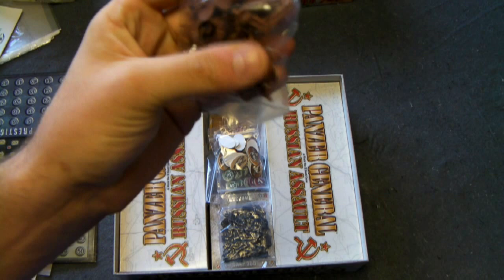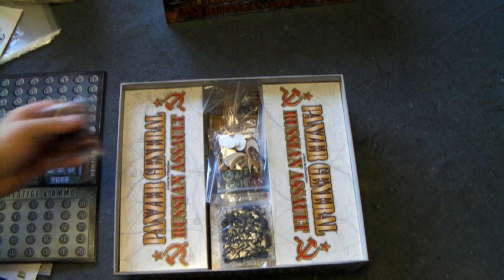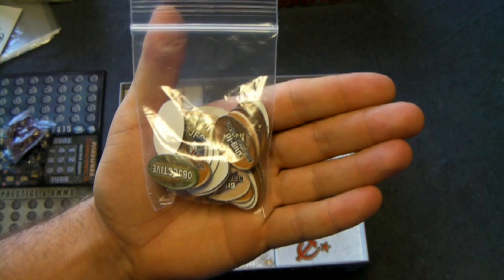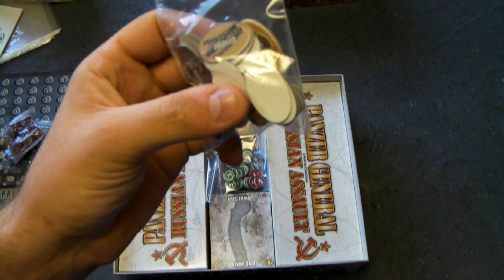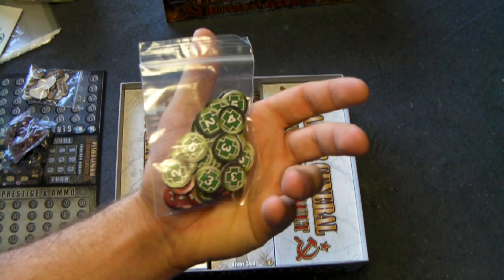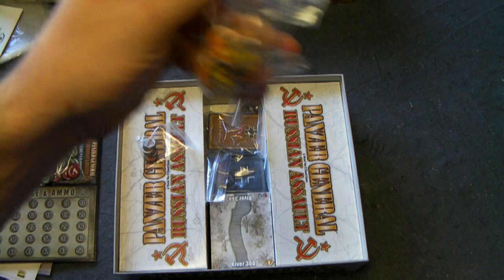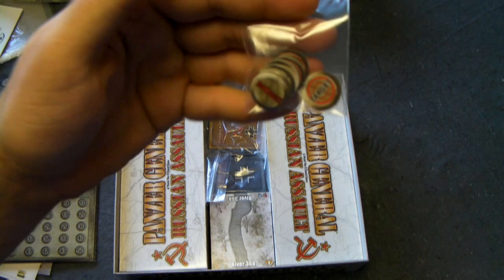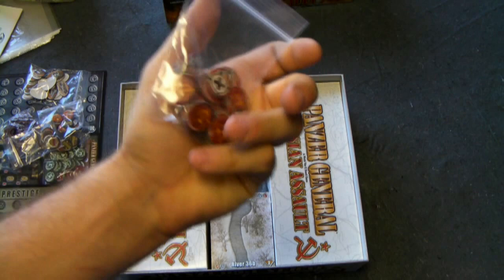We have various plastic miniatures — tanks, artillery, and infantry units for both sides. We have various chits for the initial scenario setup: objective chits, dig-in, bridge, and so on. These are one-sided — I hate one-sided chits. They're just ugly, and I don't see why it was such a big deal not to print them two-sided. We also have morale chits, which are two-sided — positive and negative morale tracking — fired and moved tokens to track which units have acted, ammo and combat tracking chits, and control markers for both German and Russian players.